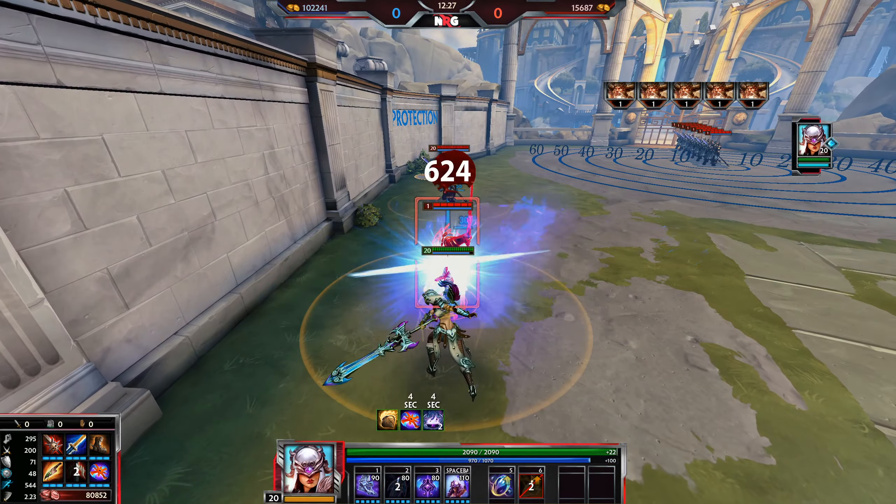If hard CC comes in while you have your 3 active — someone throws a silence or stun at you — Magi's Cloak will make you CC immune and effectively stop your shield from getting broken for at least one second. Alternatively, if you use your shield and then Beads while inside it, the Beads will remove the incoming CC and your shield will stay active and not be cancelled.